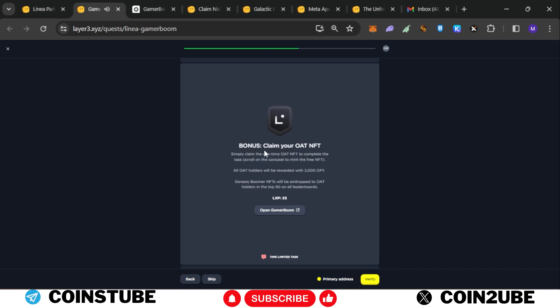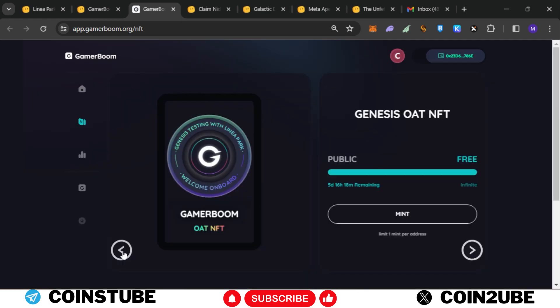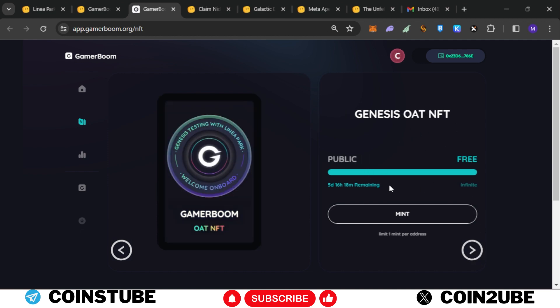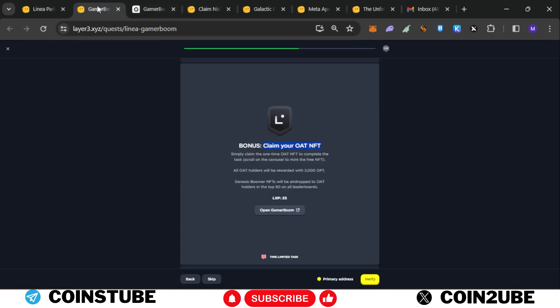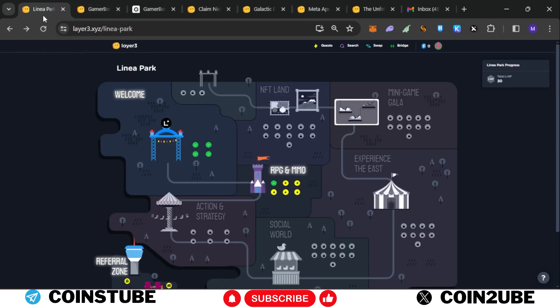Now you need to claim the bonus OAT NFT — here you will get 25 LXP. Go to GamerBoom again; there are two types of NFTs: the Genesis Boomer and the Genesis OAT NFT, which is free. Click on mint, lower the gas fees, and confirm the transaction. We successfully minted this NFT. Go back and verify the transaction. There are more tasks but they give GPT points which are not compulsory — we only need LXP, so click skip.